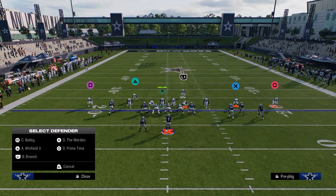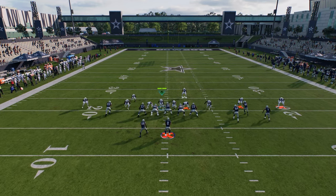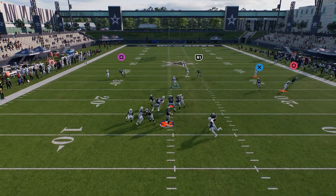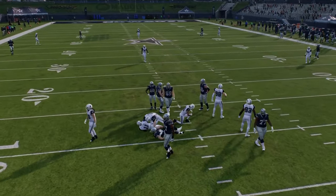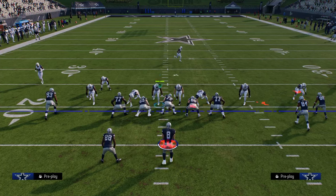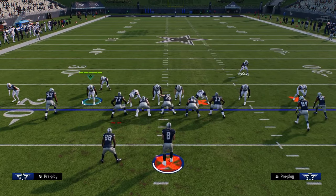Another thing you can do is send the safety in a cover 3, and that safety can come through the B gap. So there are a lot of different ways to send 6 within this defense. Another way is to user the defensive end — I'd probably do something like a cover 2 shell on one side, then switch stick around. The pressure comes in nicely.